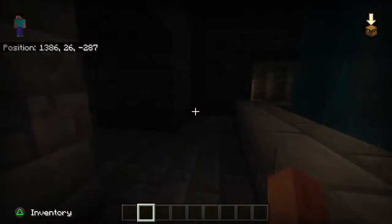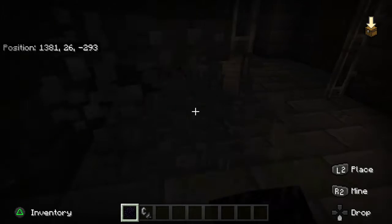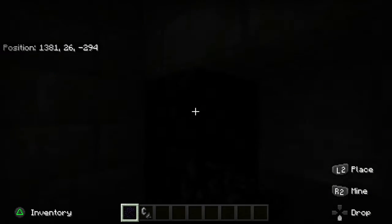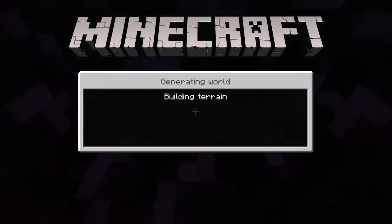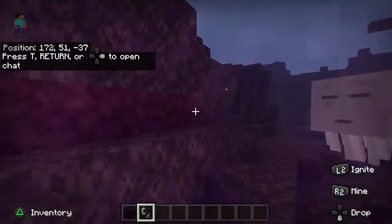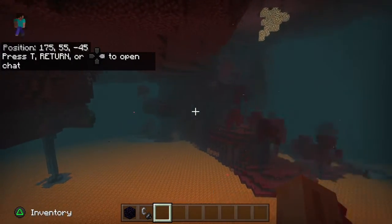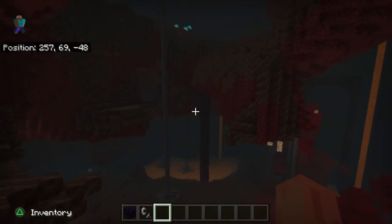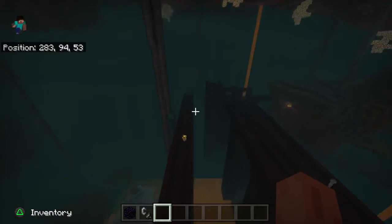Anyway, things start getting even crazier whenever you go ahead and head out of the end fortress, or if you just decided to head to the Nether first, then things get crazy once you go in there. Basically, you literally just go in here and you're like, okay, it would be nice to find a Nether fortress, and so you're going along your merry way — and hey, look at that — you just go over here and bam, Nether fortress.